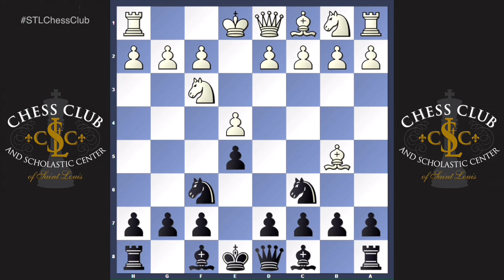But today we're going to look at the Berlin Defense with knight to f6. White will usually continue with castles, allowing black to play knight takes e4, which is the most common way to play but it's not the trickiest. We're going to look at the tricky line: knight to g4.